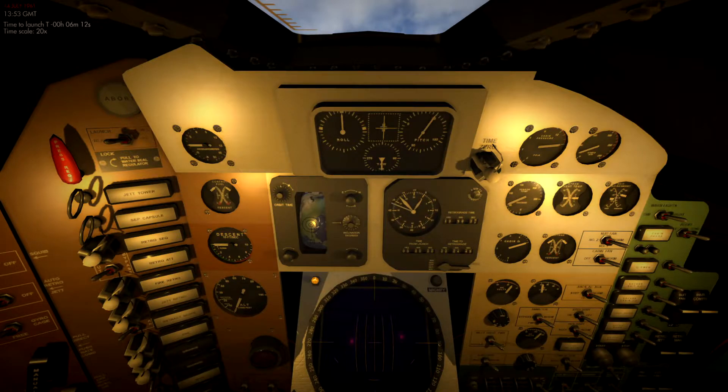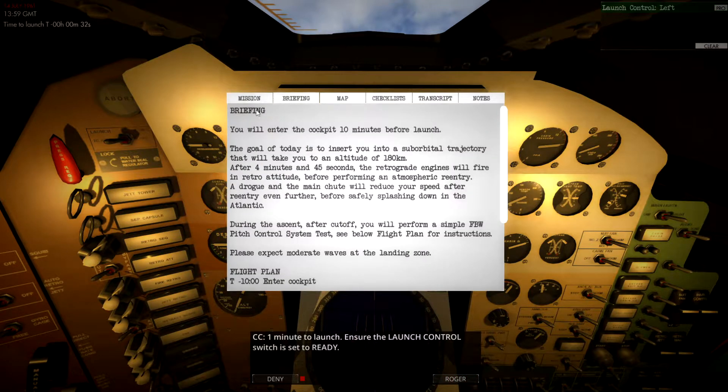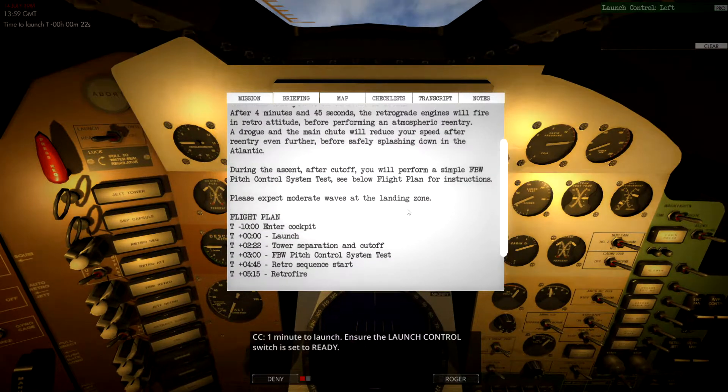I've also played Mercury Go for Launch, which is more of an experience spaceflight game than a simulator. In Mercury Go for Launch you don't have any speeding-up options, so you find yourself sitting waiting for things to happen quite a lot. With 40 seconds left, we can go to our mission and briefing pages — we're going suborbital, after five minutes the engines fire, and we can perform fly-by-wire tests as well.